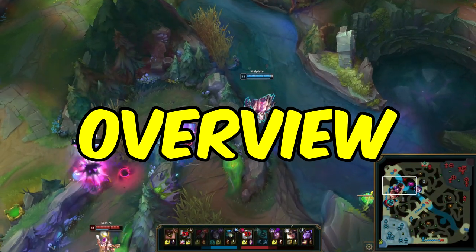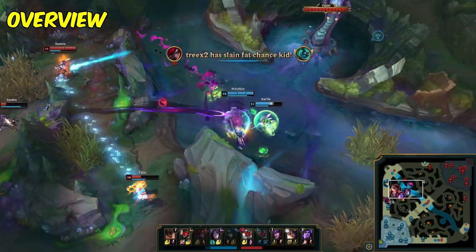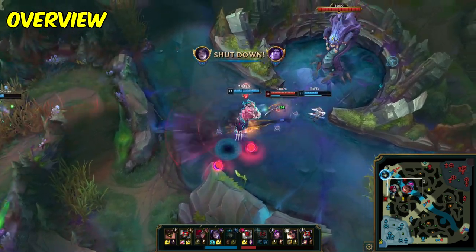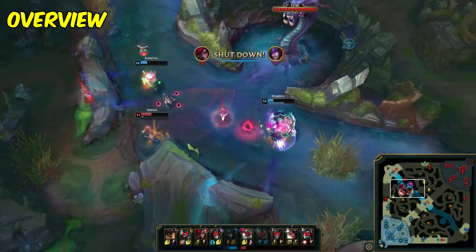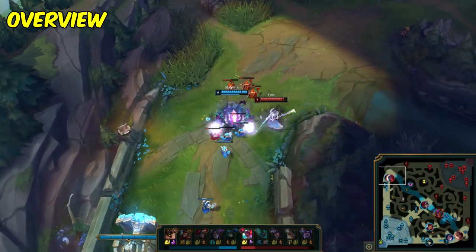Malphite has several strengths that make him a strong pick at top lane. He has great engage potential with his ultimate, Unstoppable Force, which can knock up multiple enemies and set up kills for his team. Malphite is also very durable as a champion, thanks to his Granite Shield passive scaling with armor and his ability to build tanky items. In addition, Malphite's abilities can reduce the attack speed of enemies and slow them down, making him effective at chasing down fleeing enemies and peeling for his own team. Inherently, this ties well into when you want to pick him.